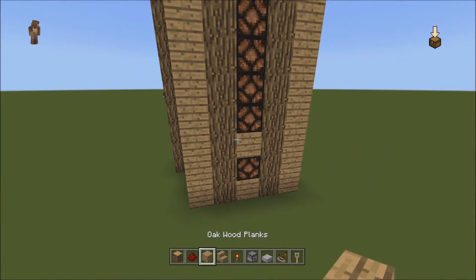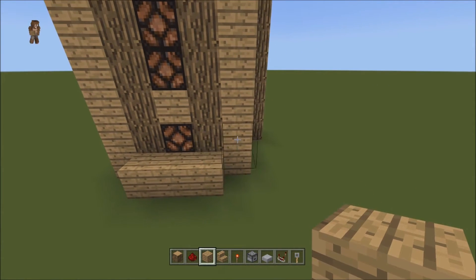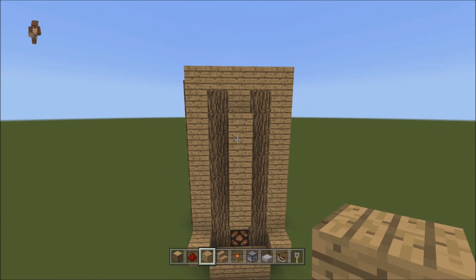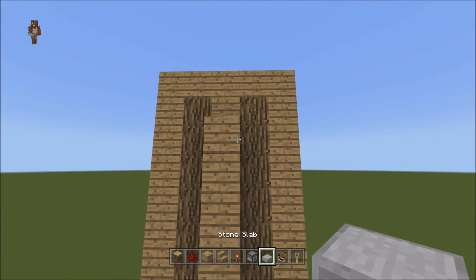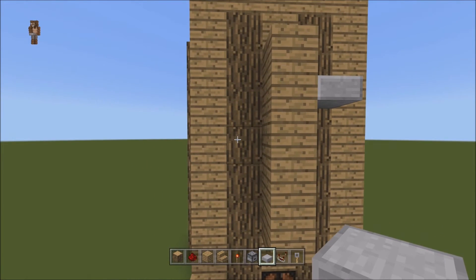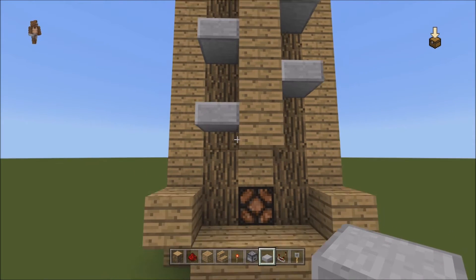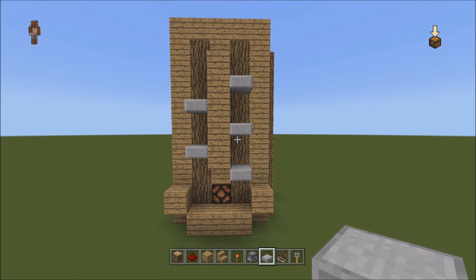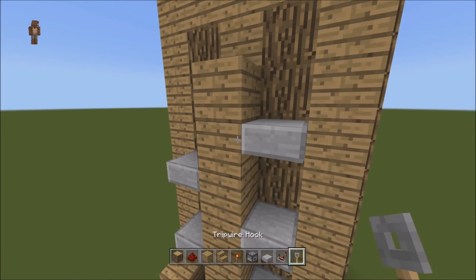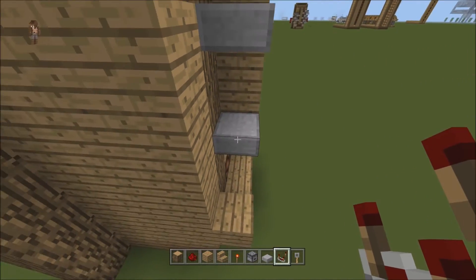Now we can go behind and start the important work. First, underneath this lamp right here, you're going to put one, two, three blocks and then one on the side and one on the side. Next, behind all of these top five lamps, you're going to put a block. Then starting from this one — the next block down, the block down, the next block on the left top, the next block down on the right top — this block down and then right here. So it should look something like this. Make sure the half slabs are on the block underneath the top. Then we're going to take our comparators and run it directly into that, on the half slabs into that.